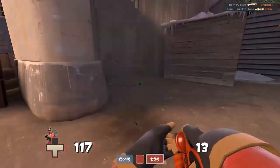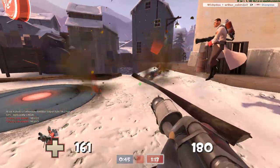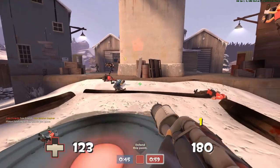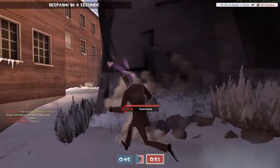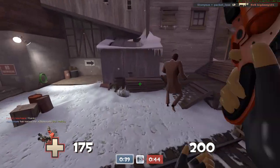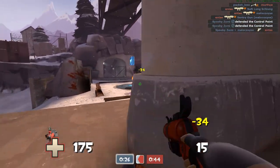Now, against the Soldier — he has rockets and shotguns. Since they shoot rockets, you can easily reflect them, just like in that scenario. Since it was long range enough, I was able to take care of that quite nicely. Soldier will sometimes have the advantage if he's at medium range with his rockets, or especially his shotgun. Pretty much the closer he is, the harder it is to try to reflect his rockets.